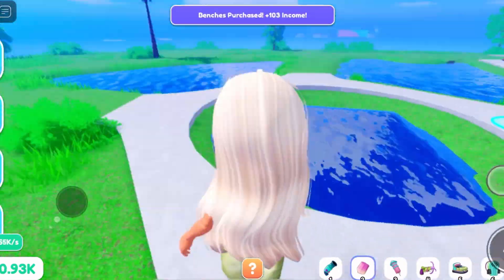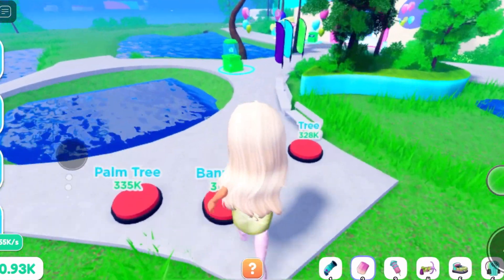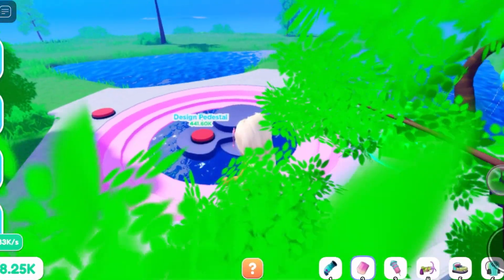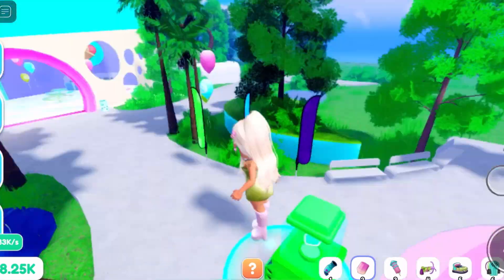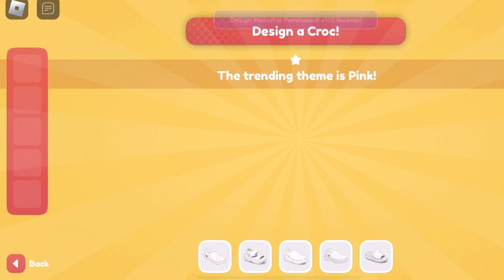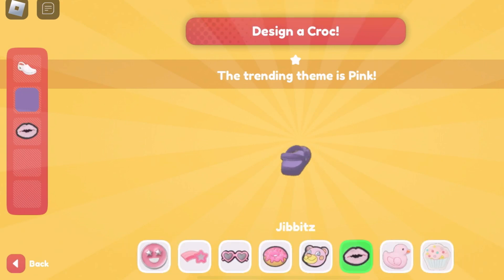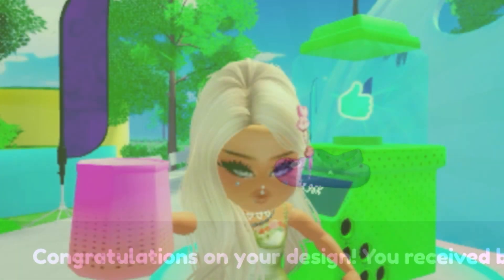Throughout the tycoon you can design crocs, and everyone gives you points. You can go throughout the tycoon, find those design pedestals, and design crocs at different times. You choose your colors, choose your jibbitz, and when you publish them you definitely get points. We just got 401,000 points for designing those and now opening the crocs headphones.